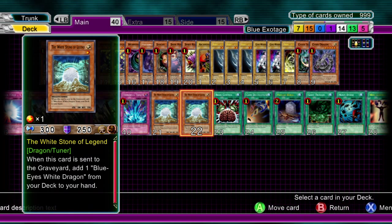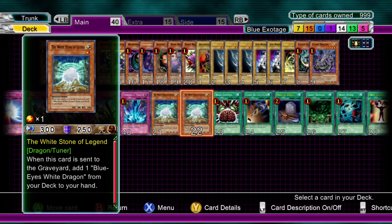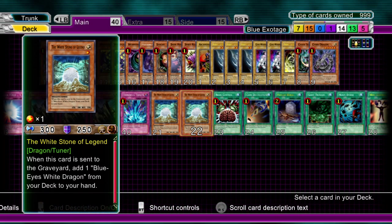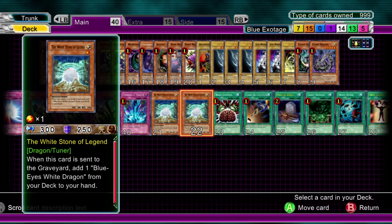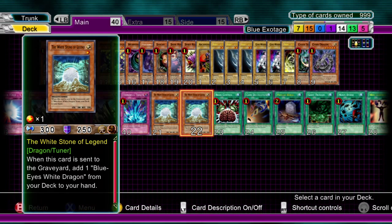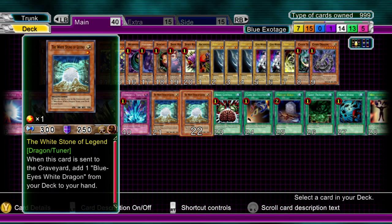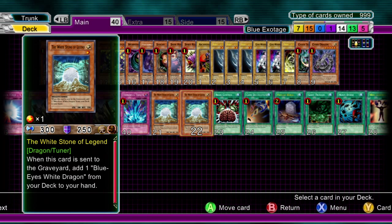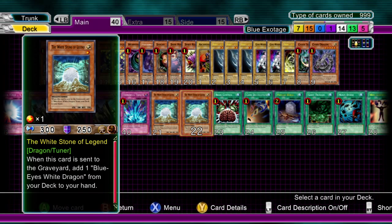Two White Stone of Legend - I wouldn't really run three just because there isn't the space for it. Run two of these. It could be sent from your hand with Morphing Jar or Snipe Hunter to get a Blue Eyes in your hand. Or it can be used as an easy tuner to get Black Rose Dragon out, clear the field, and then you can Montage it up or Special Summon the Blue Eyes. Many, many uses here.